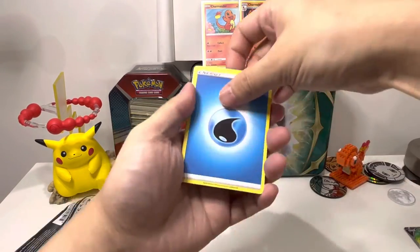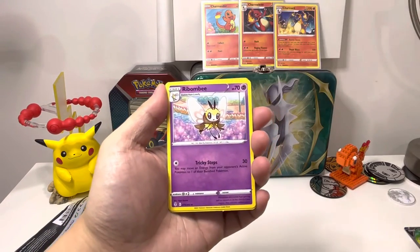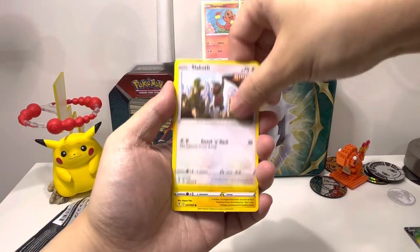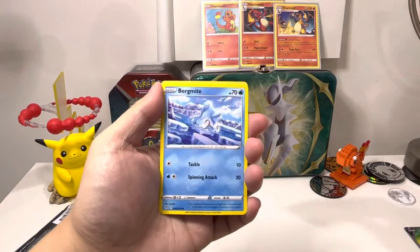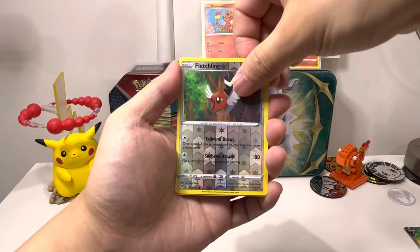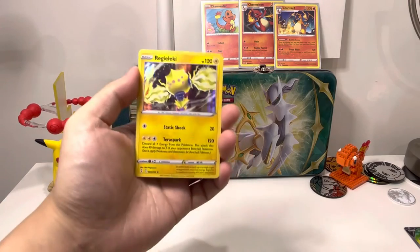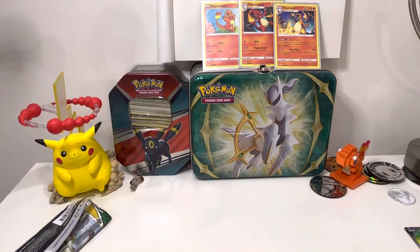Alright let's start — guess the energy, leaf... it's water energy. Flabébé, Ribombee, Gossifleur, Slaking, Emolga, Carvanha, Bergmite, reverse Fletchling. And wow — it's a holo, I can't complain! But guys, that's it for the Pokeballs — that is quite disappointing, I'll be honest with you.